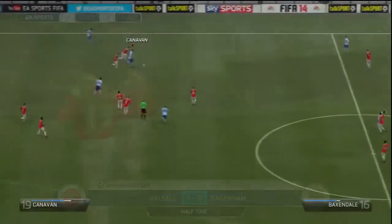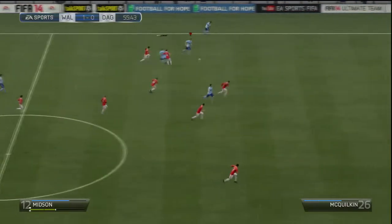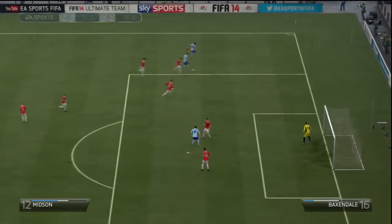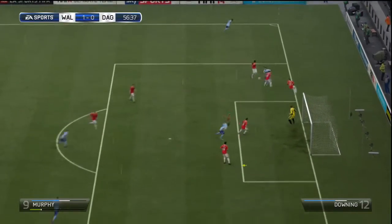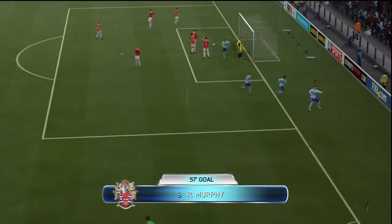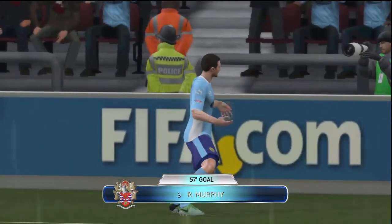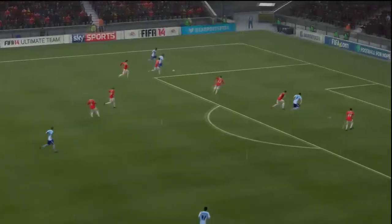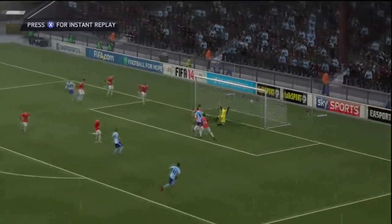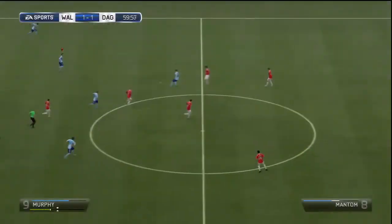Canavan coming through now, plays it to Midson who gets through — can he get a cross in to get us an equaliser? It's in towards Murphy. Enough said — Reece Murphy finds his shooting boots with the header, getting the goal to level us. And I've said it time and time again, Murphy is now scoring goals — it's as easy as that.